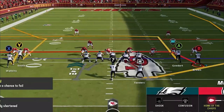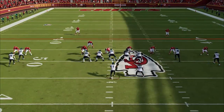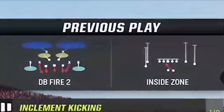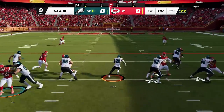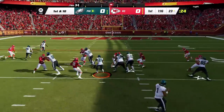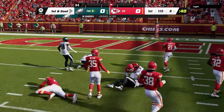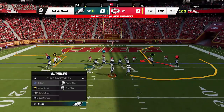Back on offense with my Gun Stack Y Flex, I can see he goes right back to calling the meta DB Fire 2, which is a good blitz but also one of the weakest defenses in the game right up the middle — both safeties drop back after the snap and there's no second-level defenders once you get through the line of scrimmage. So I switch over to the inside zone and just keep running a hurry-up to keep him in this defense, breaking off huge gains every single time. I get inside the red zone quickly.